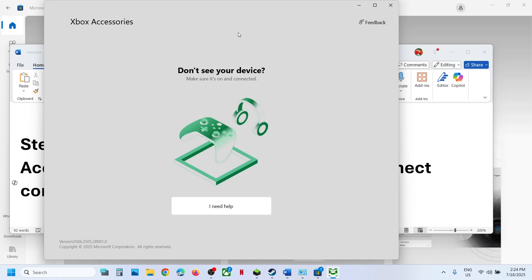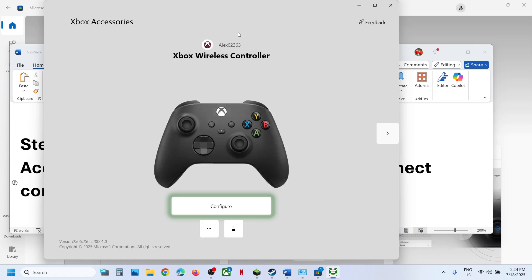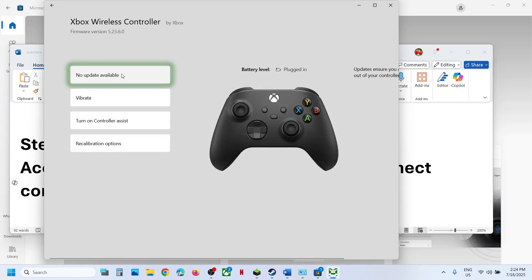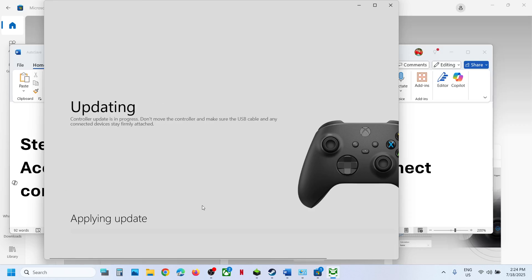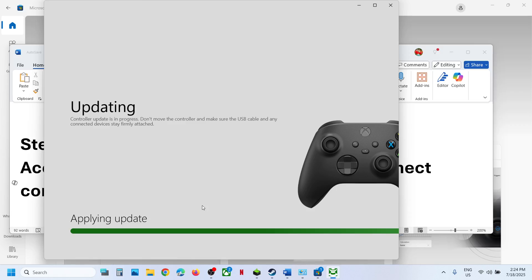Connect your controller and the app will recognize it — you will see the three dots option. Click on the three dots. If there is any update available, you will see the update option and you can update your controller. Once the update is complete, launch the game and check.